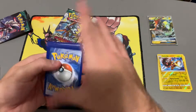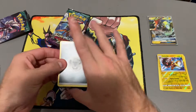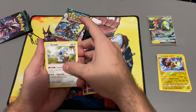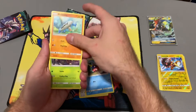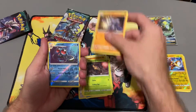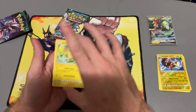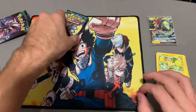All right, here we go — one, two, three, four. Metal energy, Slowbro, Gothita, Komala, Talonflame, Carvanha, Barboach, Phantump, Machop — I kind of like that Tentacruel reverse — and Oricorio, like a cheerleading bird. Nice, cool. Next pack!